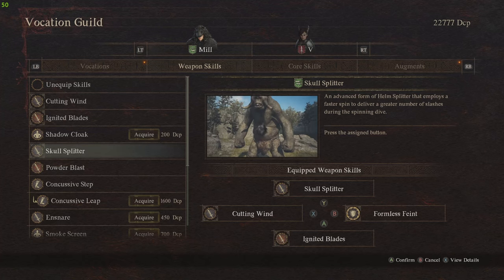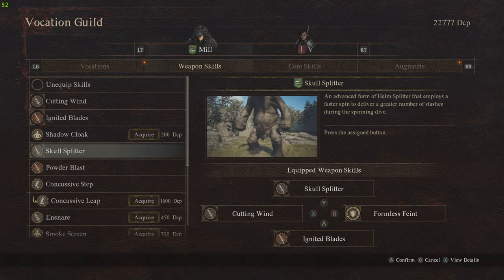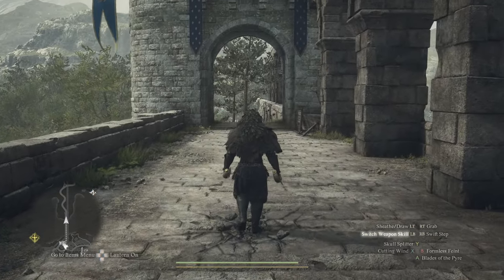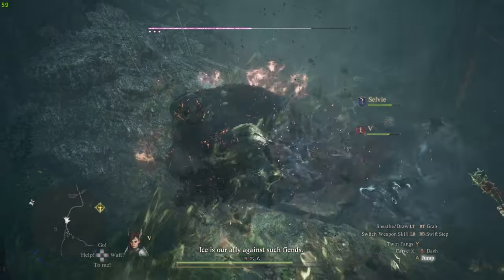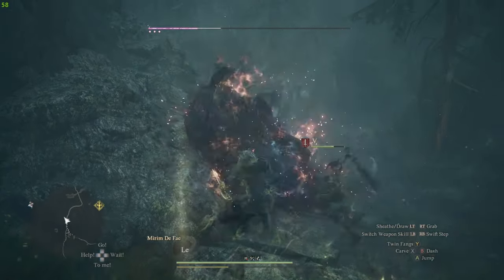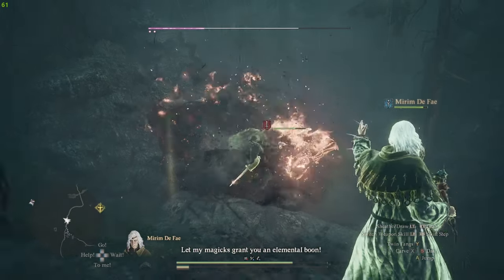Next up is Skull Splitter. This is by far the best perk for this entire build. It does absolutely ridiculous damage — to the point where you can kill any creature without even going for its critical spot. Just spin around and watch the health bar drop. It is probably my favorite moveset in the entire game for the Thief.